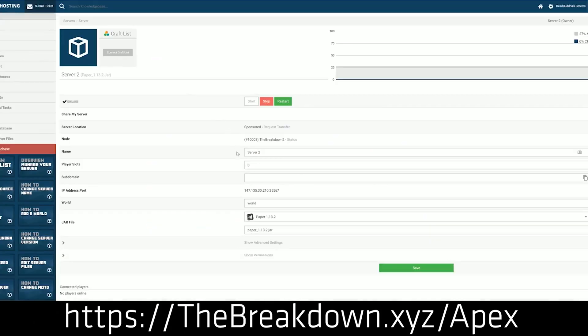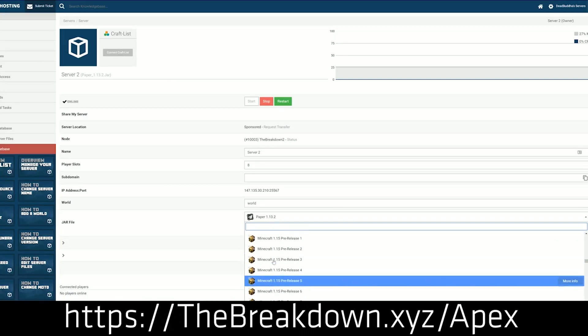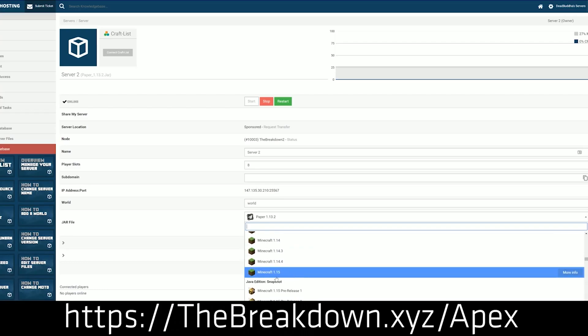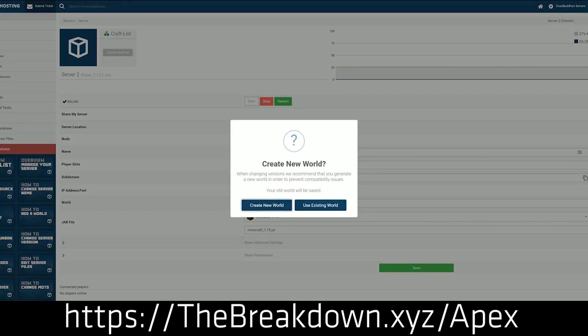In one command you can make your server private, but if you want it public, you can give the IP out to anybody and everybody without any problems. It's hosted on Apex's hardware, not your hardware, meaning Apex has to deal with running a modded server and the hardware required. Apex strives to have lag-free experiences on every server hosted on their platform. Check out Apex at thebreakdown.xyz/apex to get things up and running.